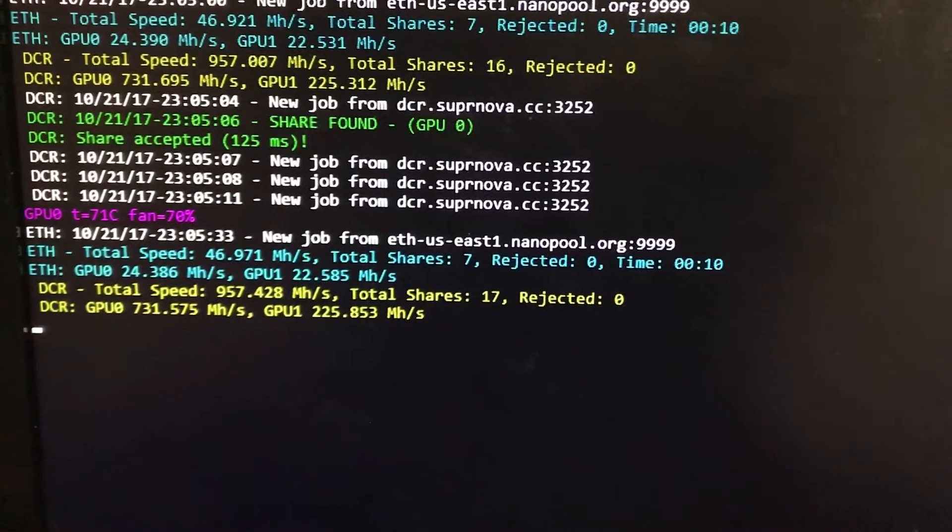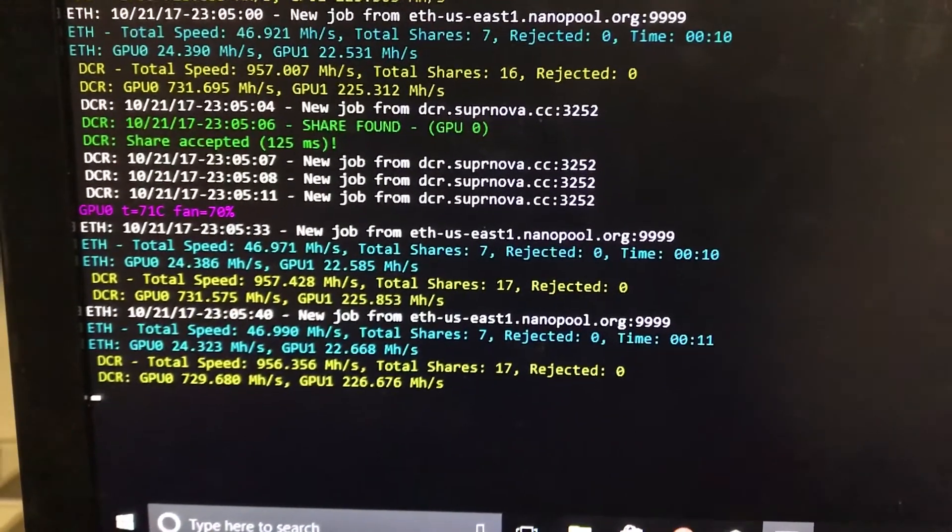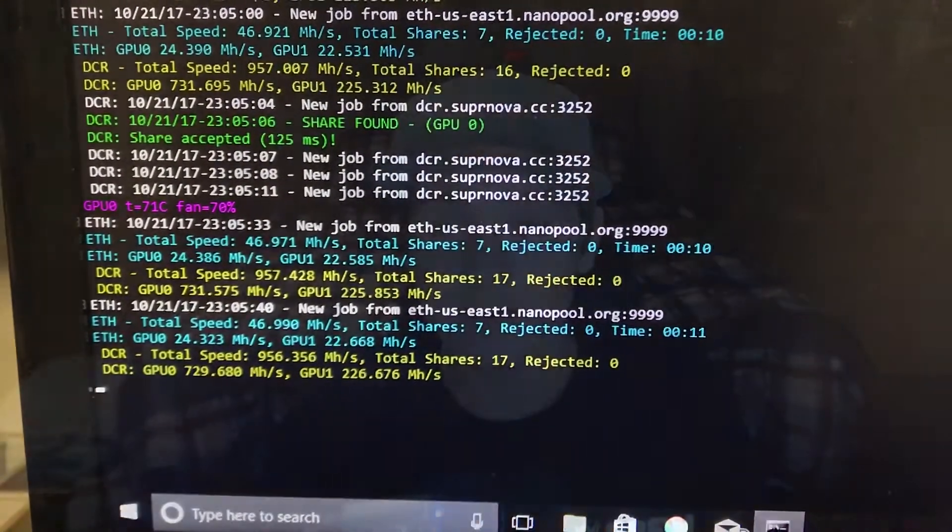When I first got the card straight out of the box, factory settings, I was getting 22 megahash a second on Ethereum and 500 megahash on Decred. After flashing a modded BIOS onto the card, I started getting about 25 megahash a second and 750 megahash a second on Decred. Keep in mind that flashing a modded BIOS will void your warranty, and even following a tutorial step by step, you could still end up breaking your card.